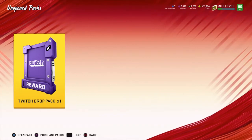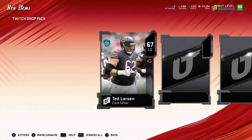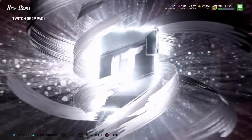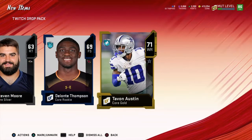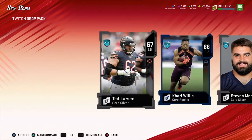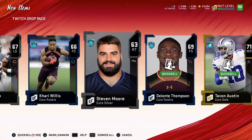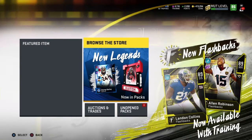We do have our Twitch pack, so let's go ahead and open it up. I heard EA sent me an email saying they'd put Alan Robinson in my packs today, so let's check out the Twitch pack and see if they gave it to me. Doesn't look like they gave us anybody good in this pack — just like always. All these guys are for training, we don't need any of them.